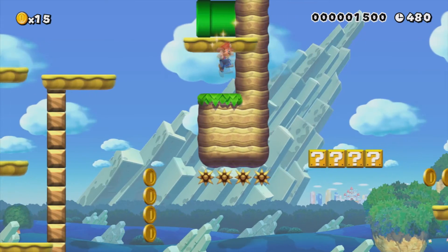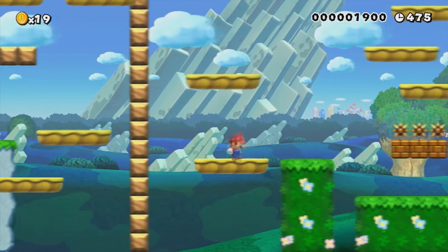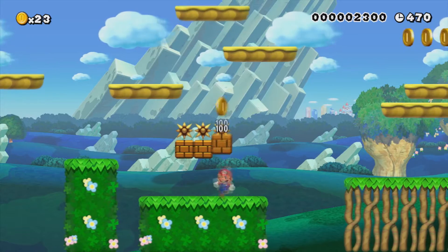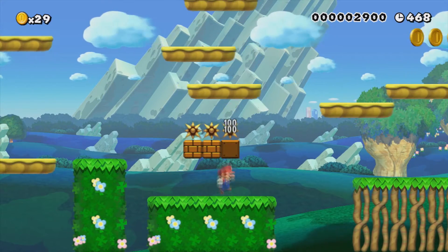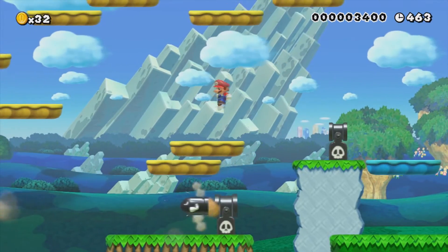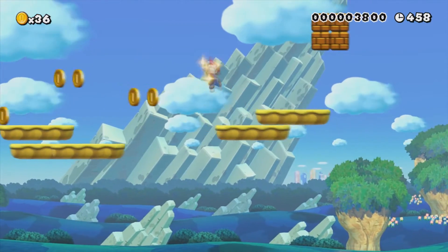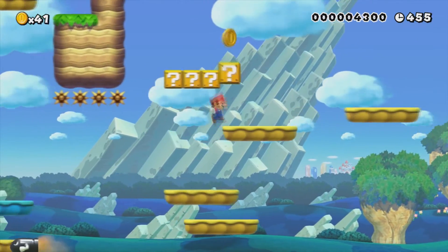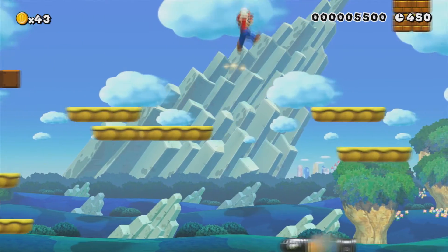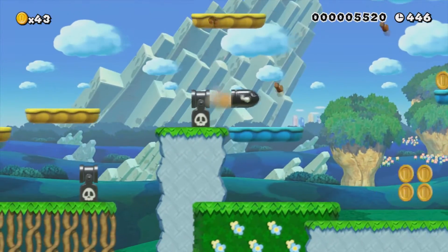The pipe tricks you — you can't go in there. If you go up here to the left, you can get yourself a mushroom there. Then there's this secret box.